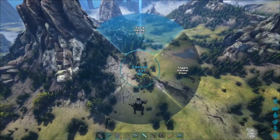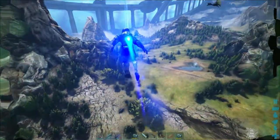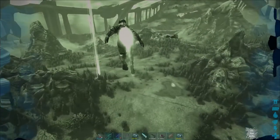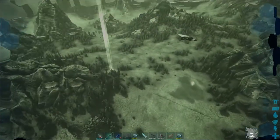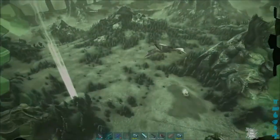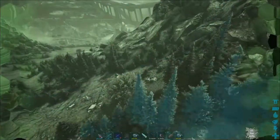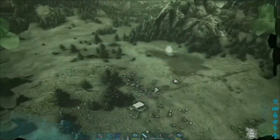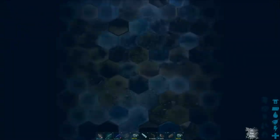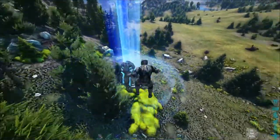Lastly, the tech helmet has an ability where you hold R to toggle the helmet visor — you're literally looking at everything through the inside of the helmet. You can also use R to cycle through different vision modes. One is night vision, another will make enemy dinos flash in white so you can spot them a lot easier — you can see those parasols all lighting up in white. The final one will cycle it off so you're back to normal.